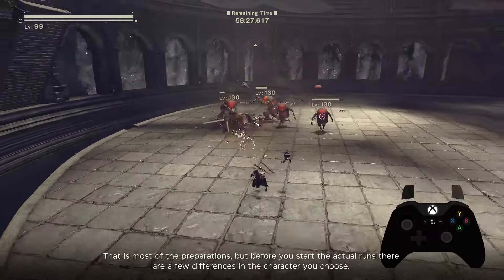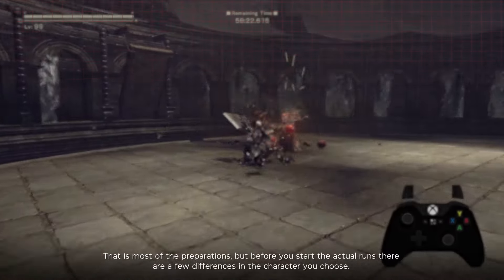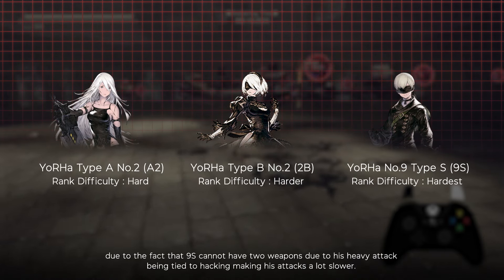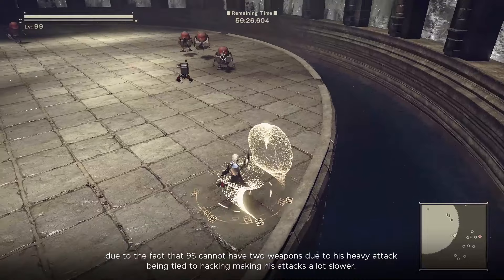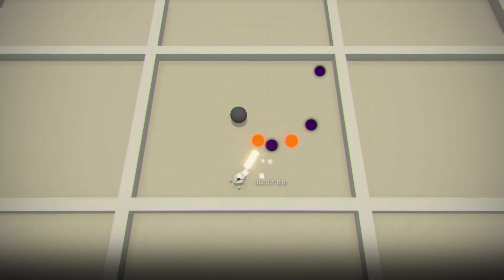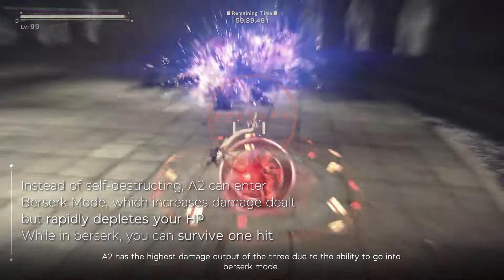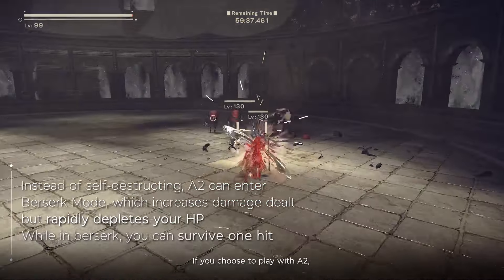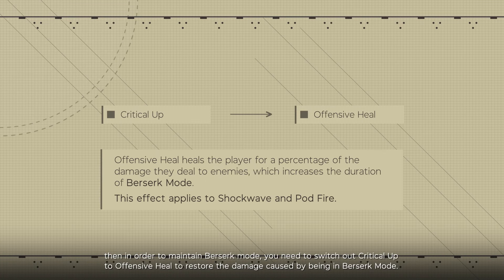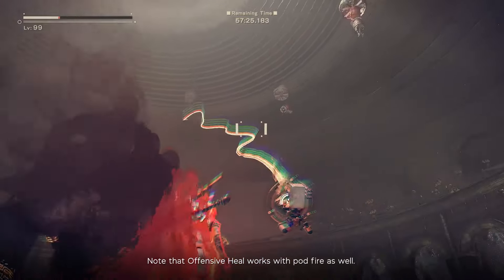Before starting actual runs, note differences between characters. The difficulty is higher with 2B than A2, and even higher with 9S, due to the fact that 9S cannot equip two weapons since his heavy attacking is tied to hacking, making his attacks a lot slower. A2 has the highest damage output due to the ability to go into berserk mode. If you choose A2, switch out critical up for offensive healing to restore the damage caused by being in berserk mode. Note that offensive healing works with pod fire as well.